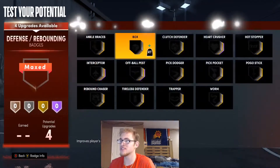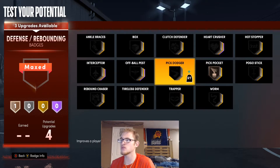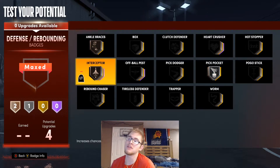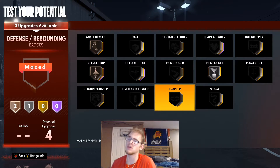Now for these defensive badges, I'm going to put Pickpocket on bronze, then Interceptor on bronze as well. You could put Ankle Braces on here if you want. I'm going to put Pickpocket up to silver. You could match these however you want. You could also use Trapper, Tireless Defender, or Pick Dodger — however you want to play it.